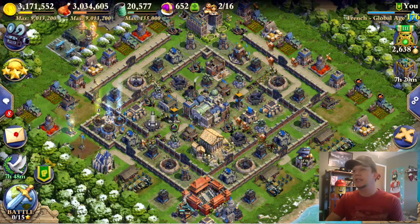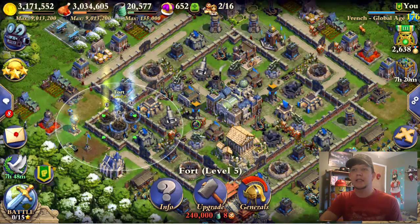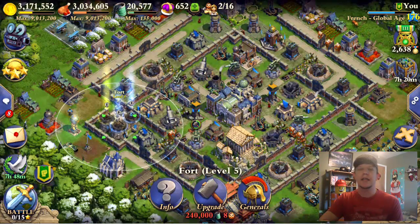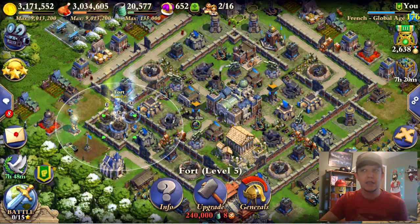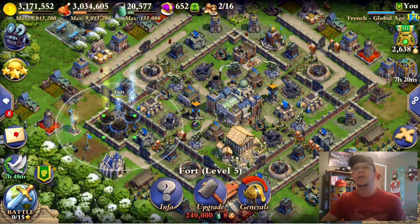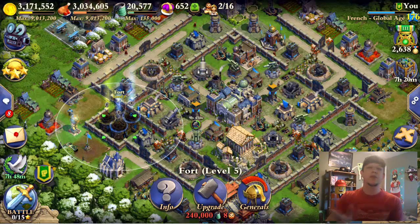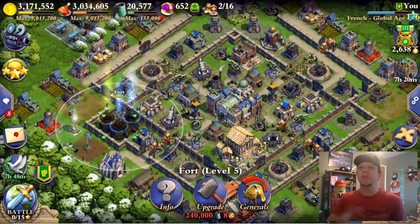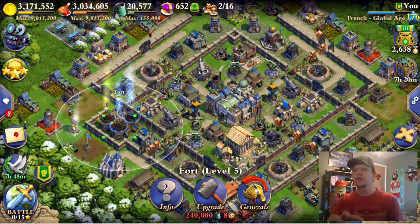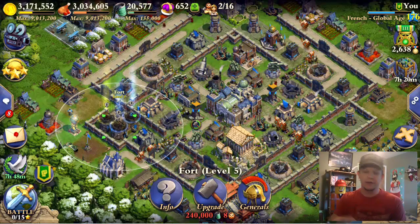Let's recap on my progress. Since my last video, I started the fort upgrade and it took eight citizens forever. I got tired of that because I couldn't participate in wars, so I've got 652 crowns left over — I bought a few crowns to finish my fort. I usually only buy crowns whenever it's something I've already paid for, it's taking forever, and it's blocking me from being in war. I let it go for a few days and I couldn't take it anymore. I was out for two wars, so I went ahead and crowned it off.